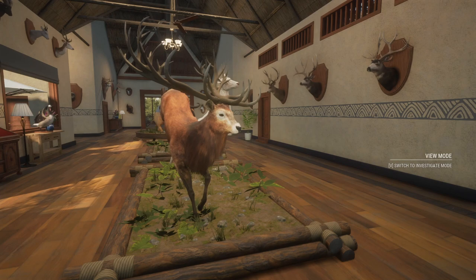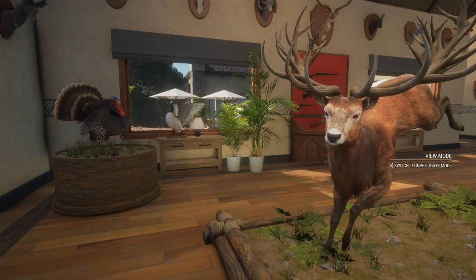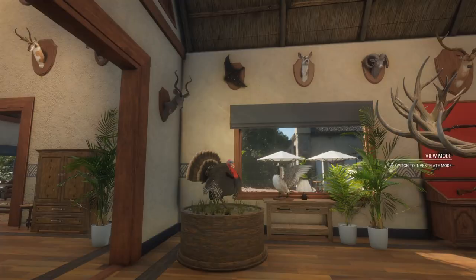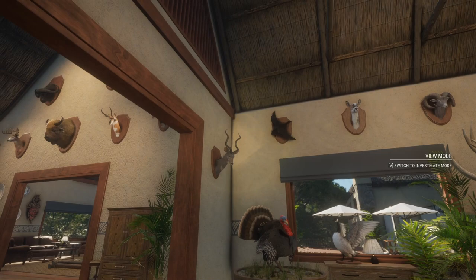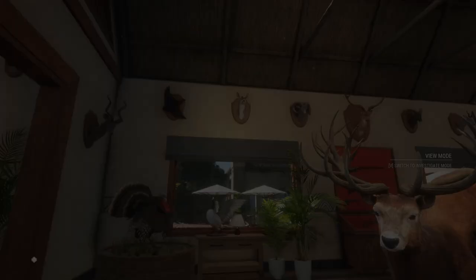Every single thing you see here when you walk in is going to be either a diamond or a rare. Right when you walk in we have a big diamond OG red deer stag with an albino red deer and a really cool multi-mount. We have a diamond turkey, a gray leucistic goose, a big diamond kudu, a melanistic duck, a rare roe deer, and this part here is my favorite — an entire wall full of diamond mule deer.